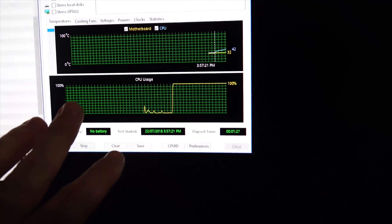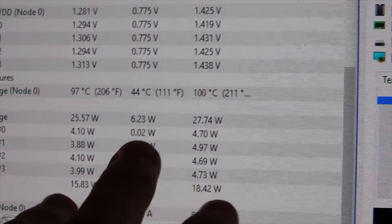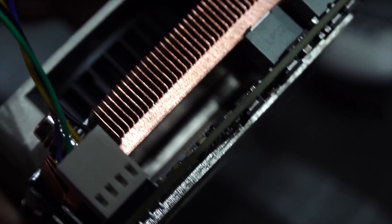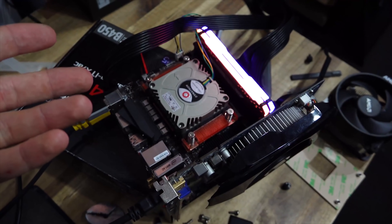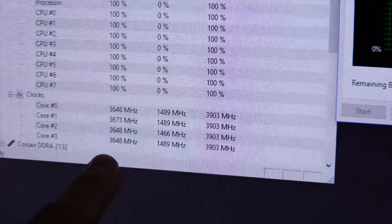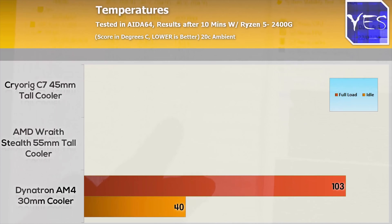Now on the second set of tests — I decided to try another motherboard because it was getting very hot on the ASRock board, but it's exhibiting the same behavior on the MSI board. It wasn't contacting properly on the ASRock board, but I'm positive now it's making contact on the MSI board. This is the third time I'm testing the AM4 Dynatron cooler and it's actually not making contact properly with the MSI motherboard either. I'm free mounting this, and it's finally making proper contact with the CPU. Beforehand the CPU was throttling and wasn't performing like it is now.